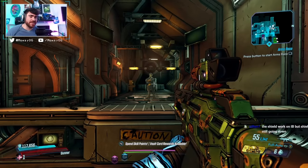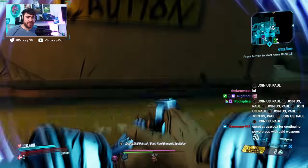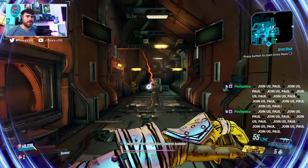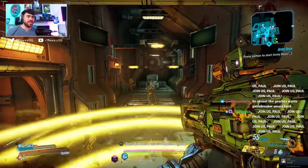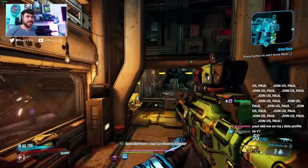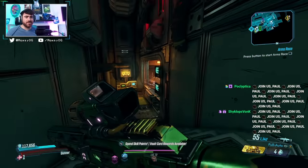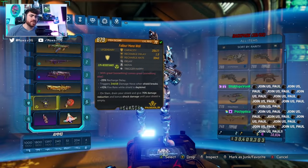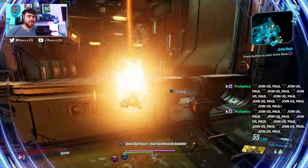One last thing I forgot to mention: the shock damage bonus is universal for your character. Similar to the Revolter — if I slam and activate this shock damage, my melee is going to have a shock proc, my grenades are going to have shock damage. Think of this as the Revolter: it'll work with things that work with the Revolter. This isn't going to work for Iron Bear or Iron Cub, but for Rack Attack it should, for Phase Cast it should, for melee it should. You won't get as much damage as the Revolter, but you do get that damage reduction, making it useful for some nifty builds.